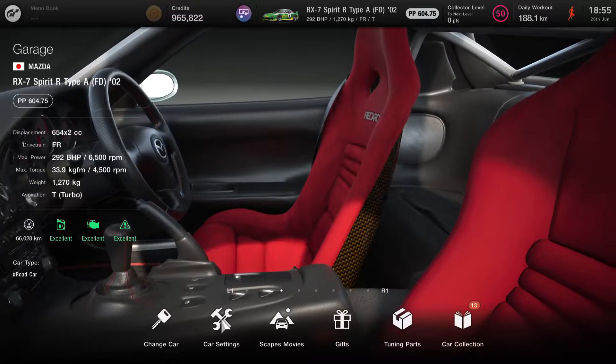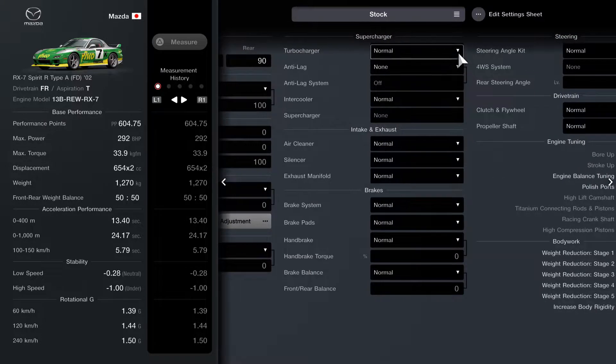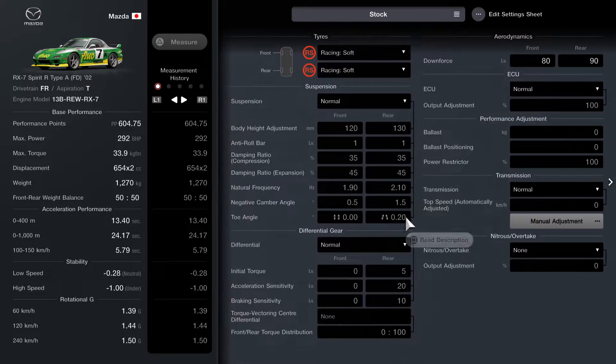But first of all, I'm just going to run this car in stock settings. I've got Racing Soft tires — I figure I'm going to need that once I get the 787B engine in here. And everything else, as you can see, is purely stock. I've even labelled this as stock, so nothing's been changed — no additions whatsoever, no weight reductions, anything like that. I'm going to do a few laps around Tsukuba, and then we're going to do the engine swap and see how insane this car is going to be.